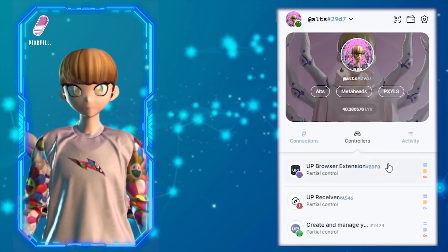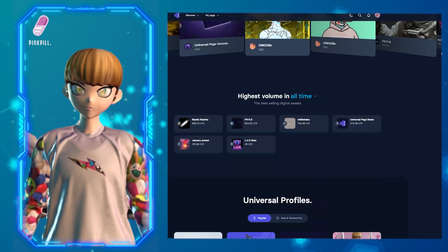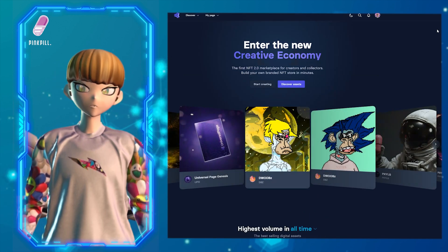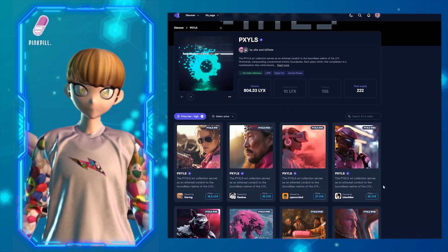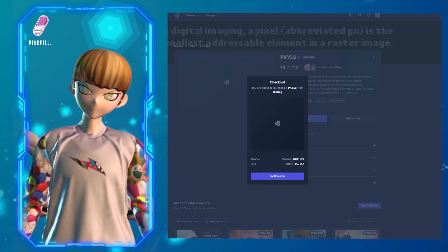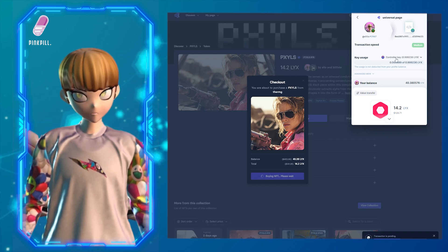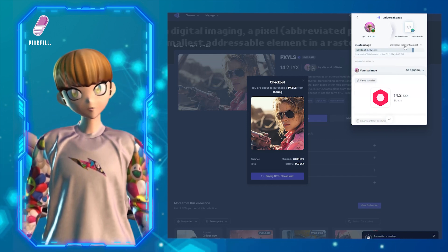Once you send it, it'll update here in your controller balance. Let me go through the process of actually buying something. Let's go to drops — I've already max minted everything, so there's nothing I can mint right now. Let's go see what happens if we try to buy something on the secondary. Going to Pixels, sorting by low — let's check this out. If I click Buy Now and go to confirm, it pulls up the transaction, and you can see mine already says controller key with my balance.